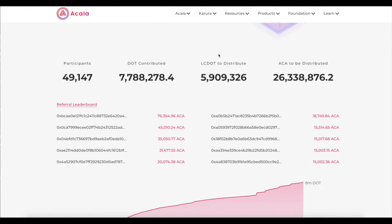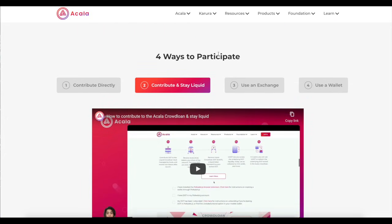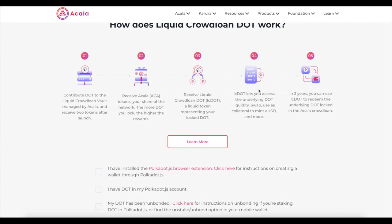How does Akala work? It's really easy to participate in these auctions. When you contribute your DOT, yes it is locked for 96 weeks, but you get ADOT in exchange. You can actually swap that ADOT back to regular DOT and use it — you can even participate in another crowd loan if you want. So it's allowing you to have liquid staking DOT. You contribute DOT to the liquid crowd loan vault managed by Akala and you receive two tokens: ADOT and the ACA token. The more DOT you lock, the higher the rewards. The ICDOT allows you to access the underlying DOT, swap it, use it as collateral, mint AUSD, and so on. In two years, you can redeem your ICDOT for DOT.